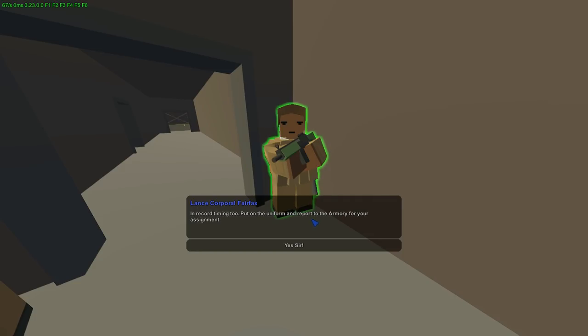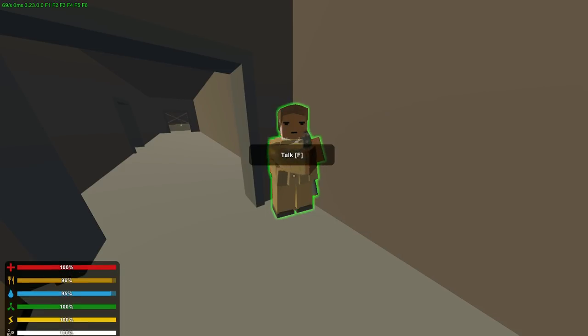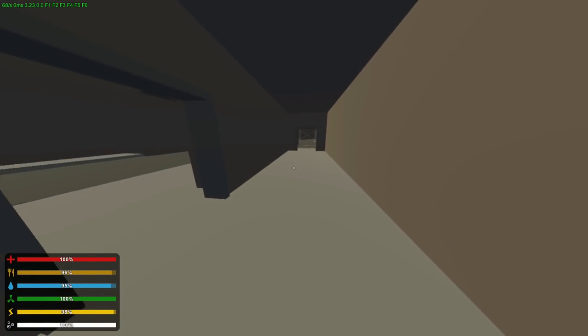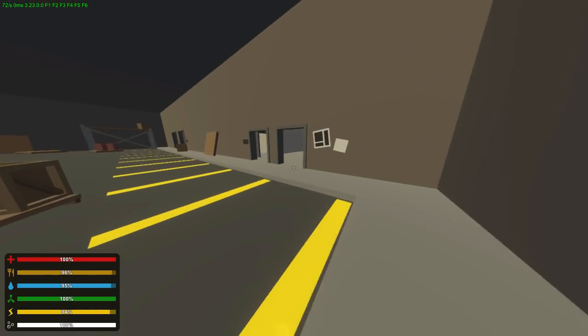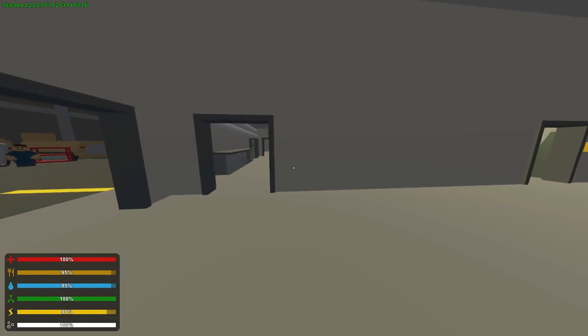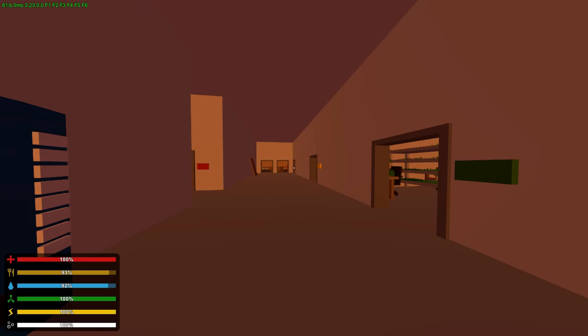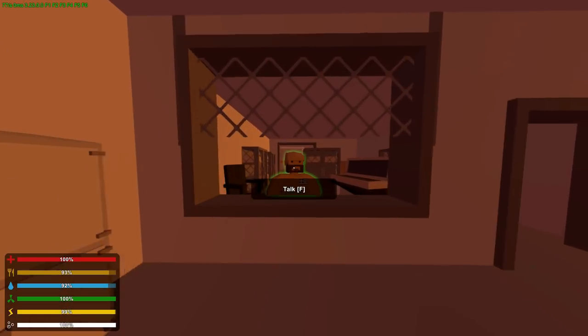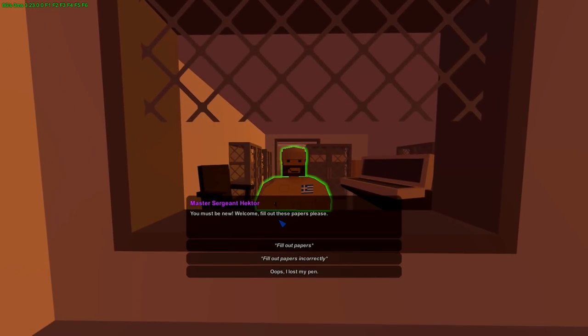Completed those tasks — record timing! The NPC says: put on the uniform and report to the armory for your assignment. I haven't gone past this point before. We need to find the armory. Down this hallway, the armory is right here. I'll talk to this guy — Sergeant Hector, who wrote the papers incorrectly.